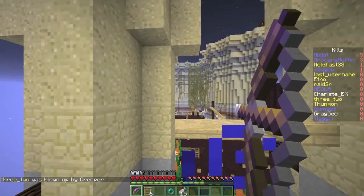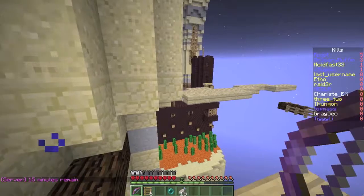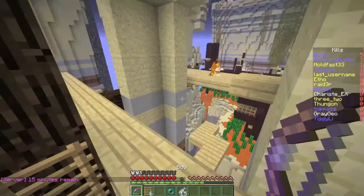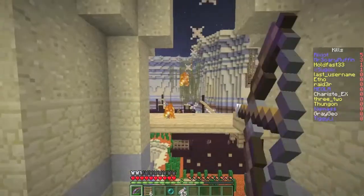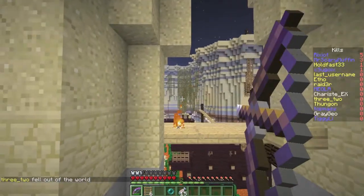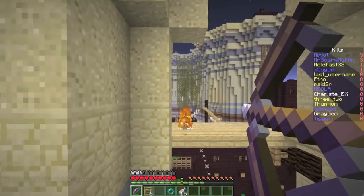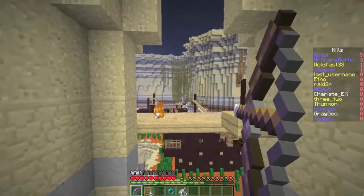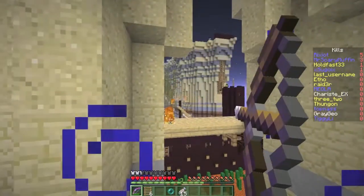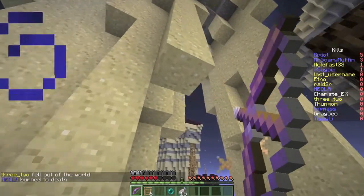Does it automatically set your spawn if you just stand on the thing? If you have the levels, yeah, it'll save. Didn't make the jump that time. I'm glad I'm not recording this — this would be terrible. Okay, the top is pretty secure if you want to come up as an eagle. I'm an eagle — how do I get up? There should be a ladder already made at the very first spawn. Missed the jump again.